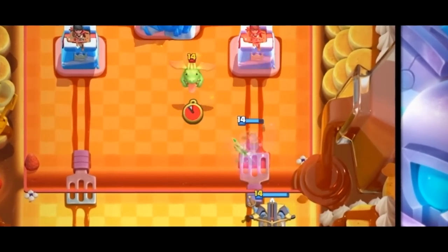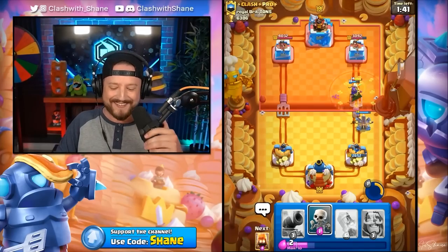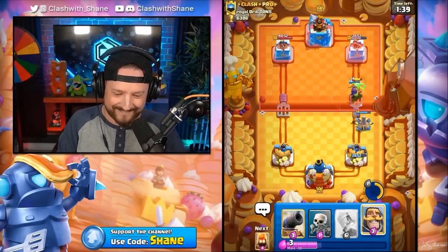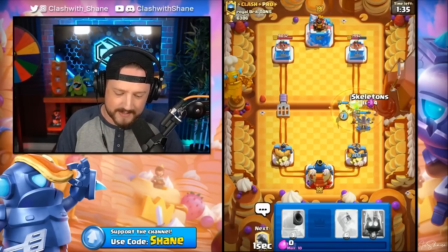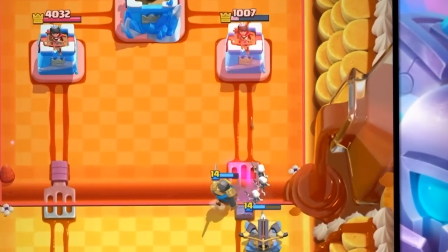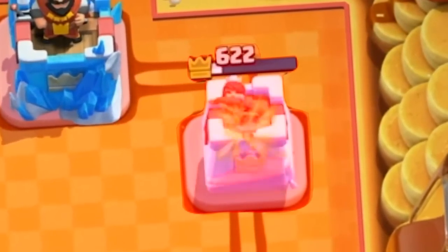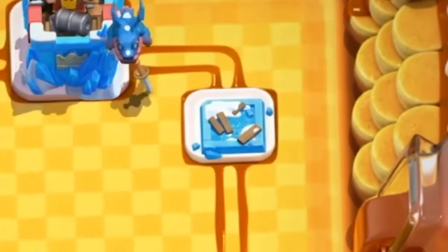No Elite Barbarians — just a Baby Dragon sacrificed to the Archer Queen. The X-Bow is locked on. Knight out with Skeletons behind it — that should destroy with the tower and the Knight. The X-Bow is still locked on, and that tower goes down. Literally one card on my side of the arena just destroys his tower.